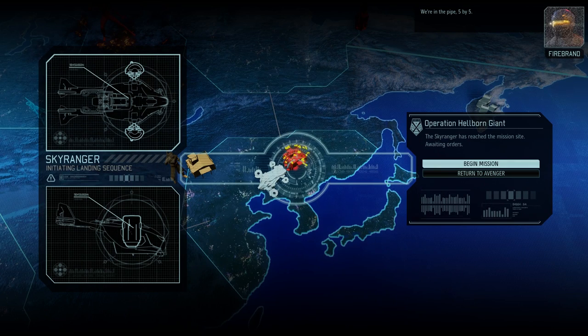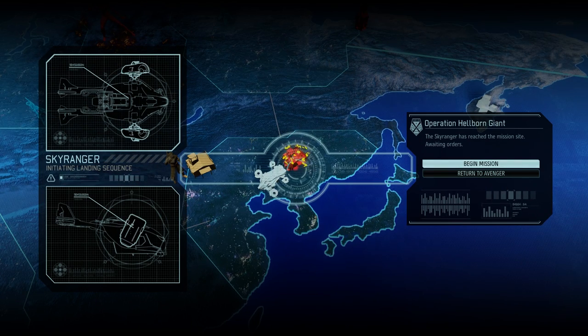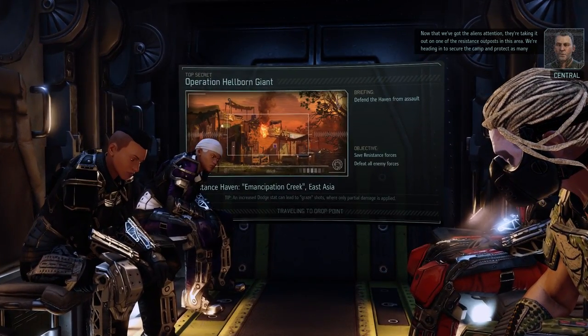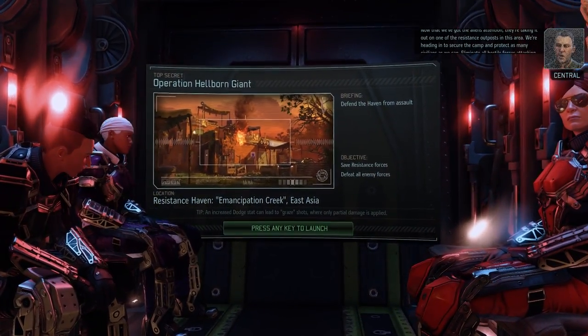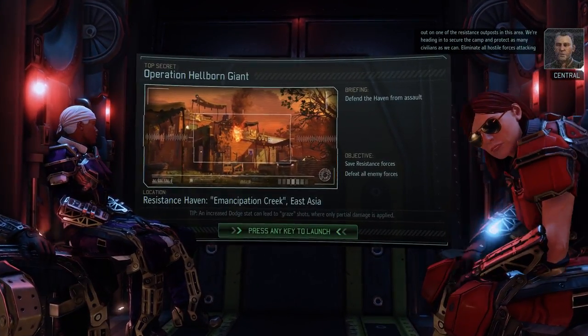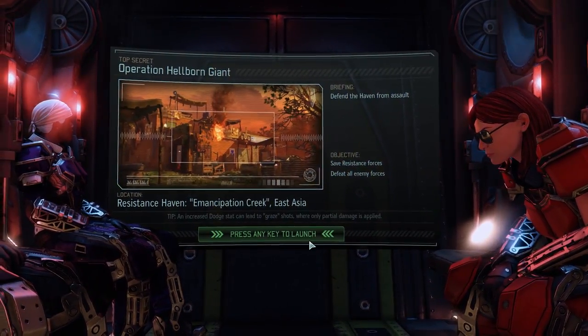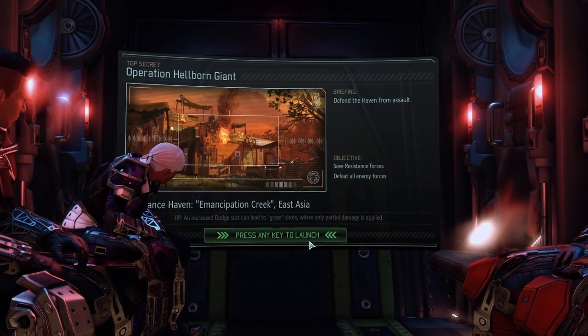We're in the pipe, five by five. Okay, Bradford - once again, give us a presidential-style speech, please. Now that we've got the aliens' attention, they're taking it out on one of the resistance outposts in the area. We're heading in to secure the camp and protect as many civilians as we can. Eliminate all hostile forces attacking the site. Make them regret coming after the resistance. Very tough presidential status. That's good. Operation Hellborn Giant - let's rock and roll.